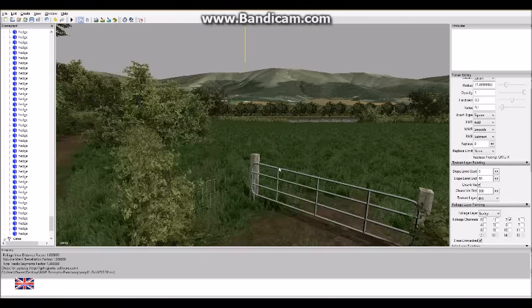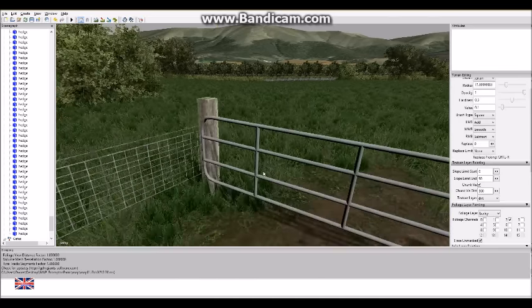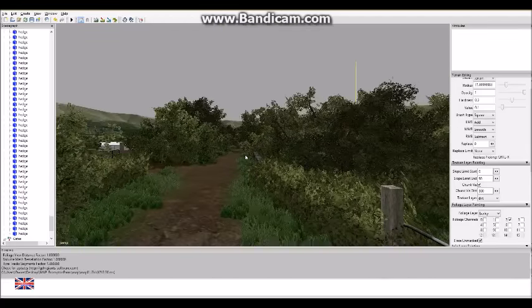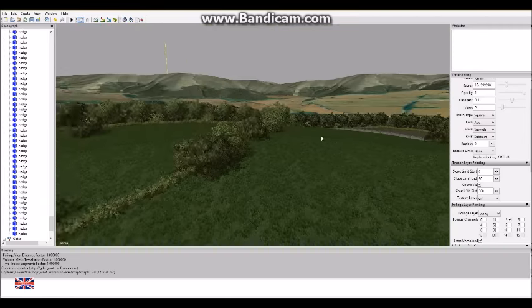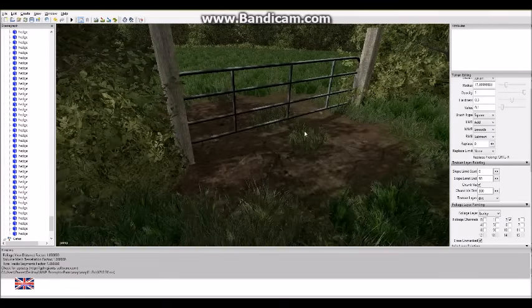I've only used map objects from this map, which means this will be private — not released. So anyone who gets the map doesn't need any other maps to have the objects without some objects being completely white and having no textures. I added a bit of grass and that one's widened out as well. I've also sunk this gateway down a bit so it dips, with a bit of grass.